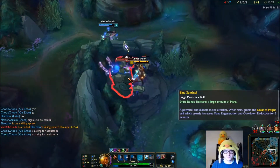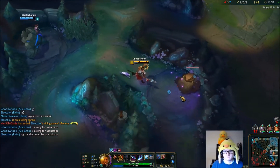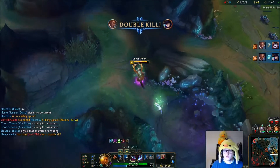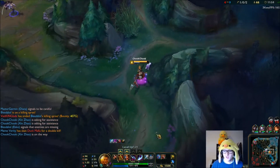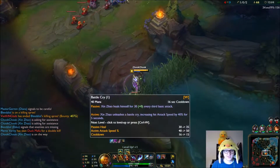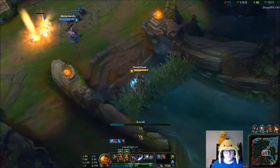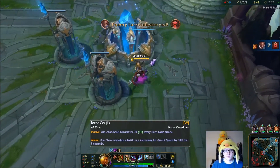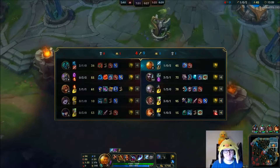We'll give Diana this blue buff and smite the Gromp - this will give us ten stacks. I don't really have that much mana for ganking, although that Brand is quite pushed. I don't know what to level up next - maybe the Q, because then I can use Q more often, and leveling Q itself kind of gives you a lower cooldown on everything. We'll do that. Dragon's up in 25 seconds - I'll just type that to my team.